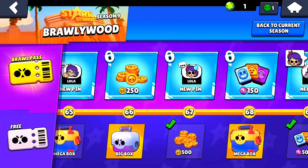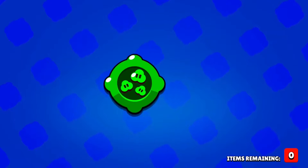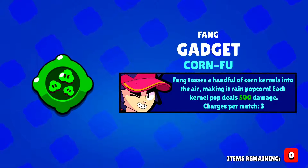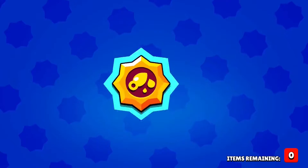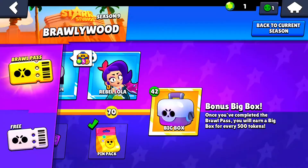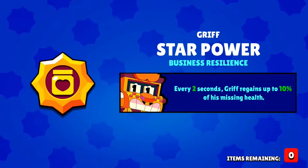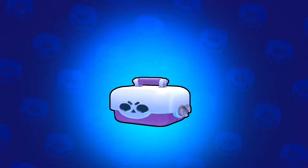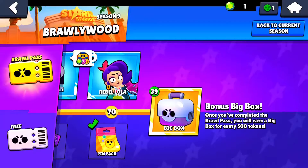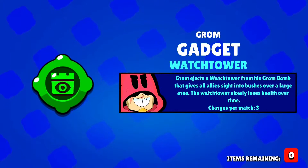I'm gonna save mega boxes for last and go with the big box and regular Brawl box first. Oh, we got his gadget, that was fast! And Extra Toxic — okay, I'll take it. And we have Business Resilience — not that great, it's one of the worst star powers in the game, but whatever. Oh, we got Grom's gadget Watchtower, let's go!